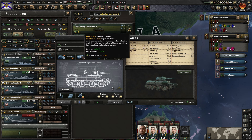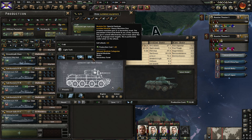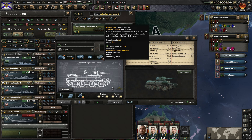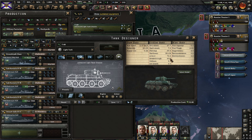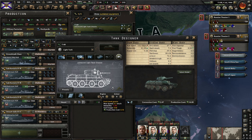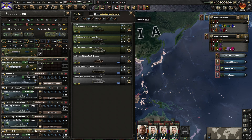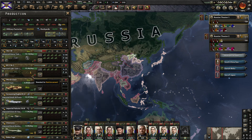We're using the improved automatic cannon because we want higher soft attack rather than hard attack. I don't think hard attack would be that useful against Japan. We've got those radios on there, the heavy machine guns for even more soft attack, the armor skirts. I also wanted to have some decent breakthrough on here for a light tank. The production cost of 15 here is pretty solid, so that's the light tank design and we need to go ahead and add it to our production line.